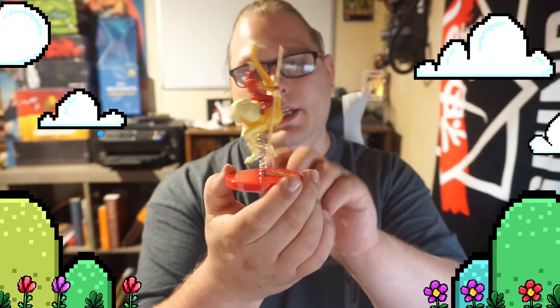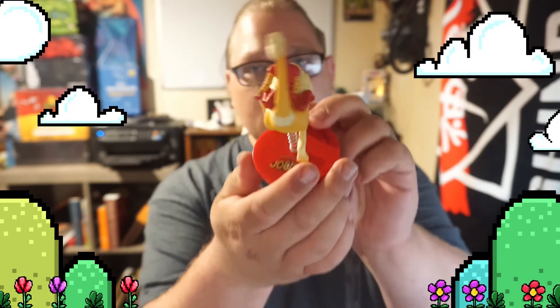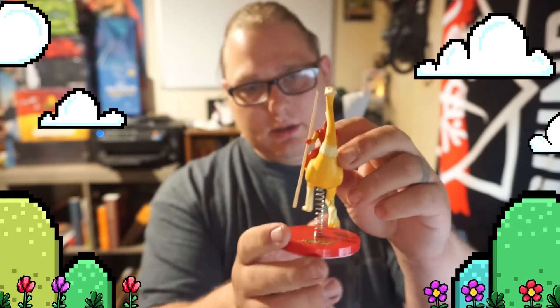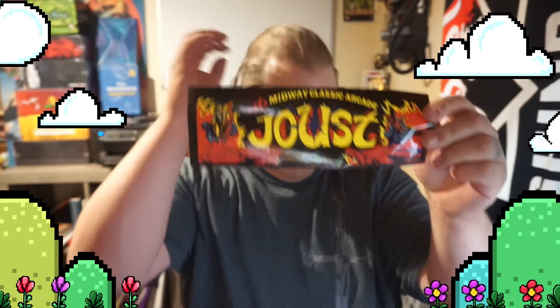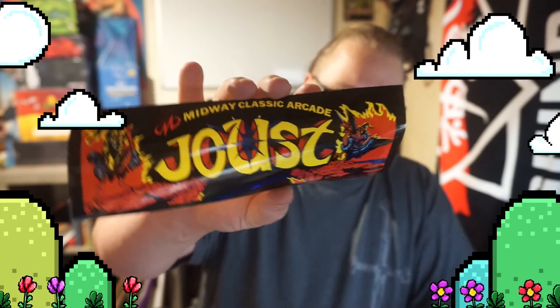Oh, I see — that is cute! It's like a bobble head. Look at the detail on that — it's actually really good. Bright red, you can see the yellow ostrich and the jousting stick. They also gave us a bumper sticker. You can put it on your door, your car, or wall — show how nerdy you are and really how old you are if you played this in the arcade in the 1980s.